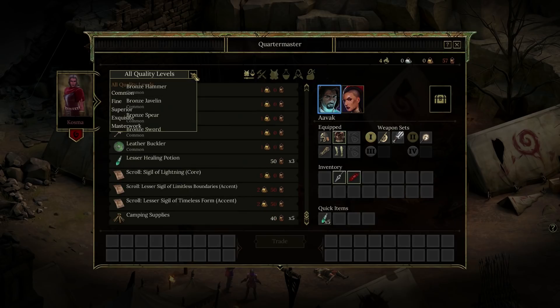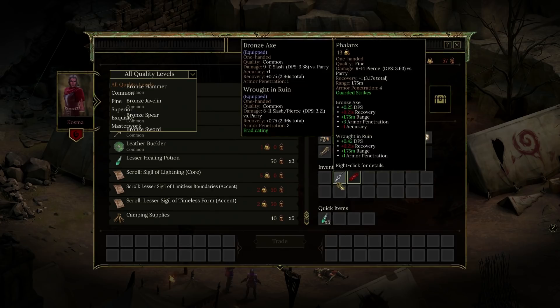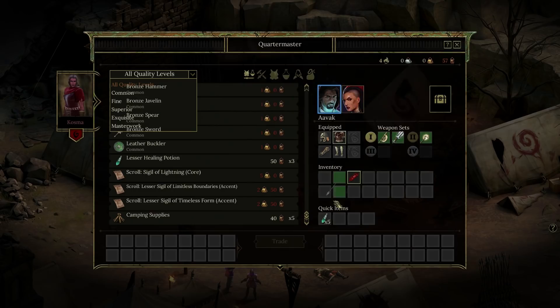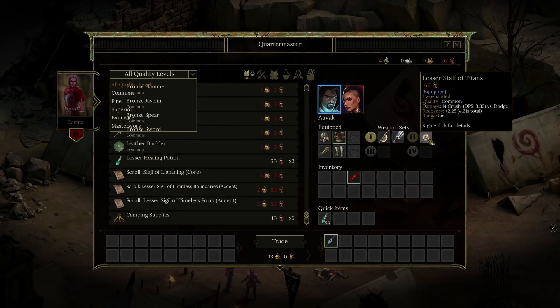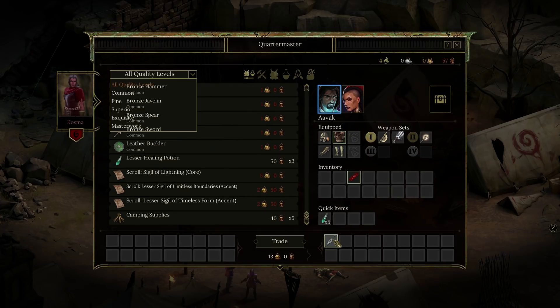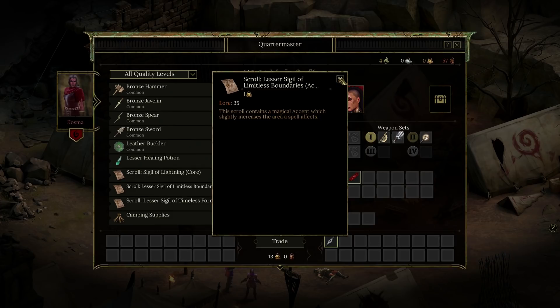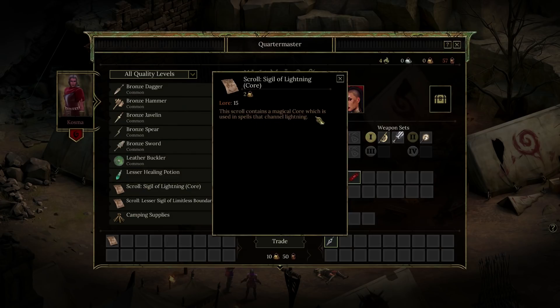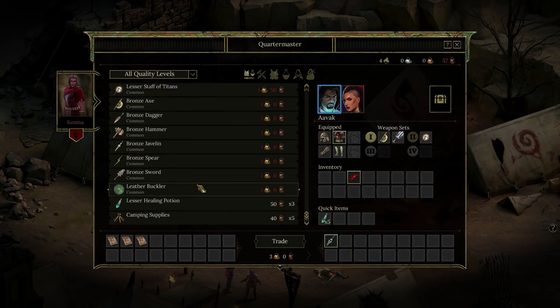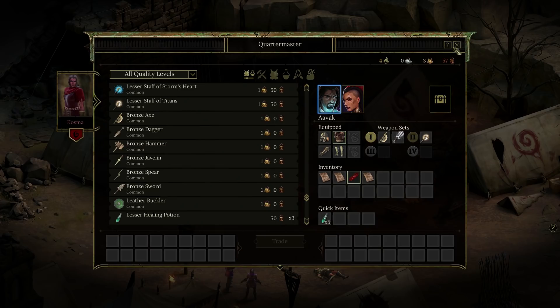Can I sell her random things I've got? All quality levels — common, fine. Scroll of Limitless Boundaries — slightly increases the area of spell effects. Timeless Form — slightly increases the duration of a spell, that wouldn't be too bad. Scroll of lightning core — the scroll contains a magical core which is used in spells, channel lightning. I didn't expect to be such a mage, but I am now so we're just going to have to live with this. This is the way it's going to be, everyone.